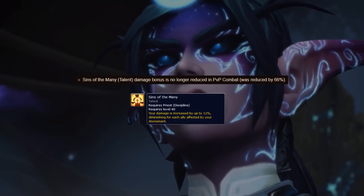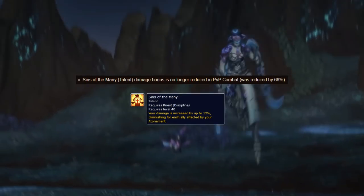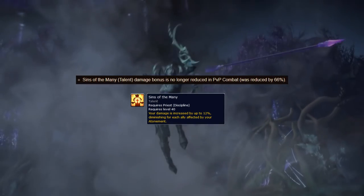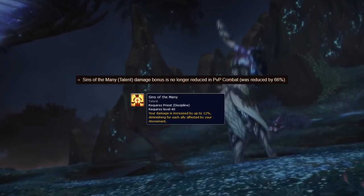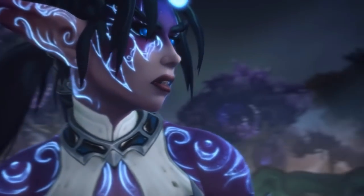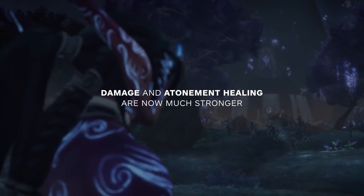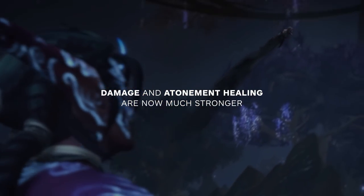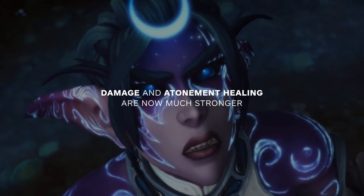Previously, this talent was reduced by 66% in PvP, but now it isn't reduced at all. This means that Disc Priest will be doing more damage, and because of Atonement, more damage means more healing. So to recap, the meta is shifting away from bursty instant cast Radiance heals towards a more damage and Atonement based playstyle. This falls in line with many of the other fundamental PvP-wide changes this patch, making the game more lethal overall.